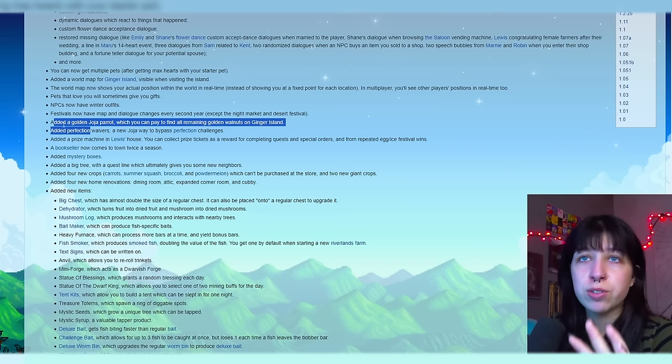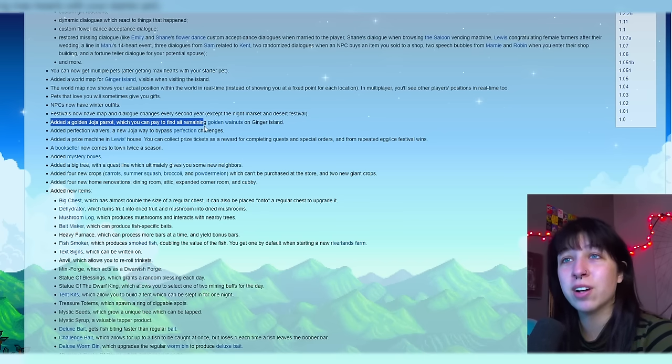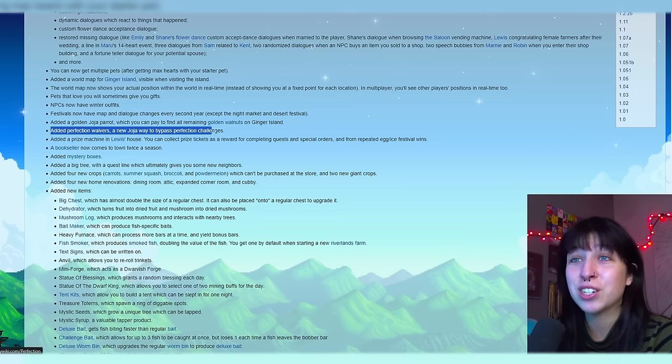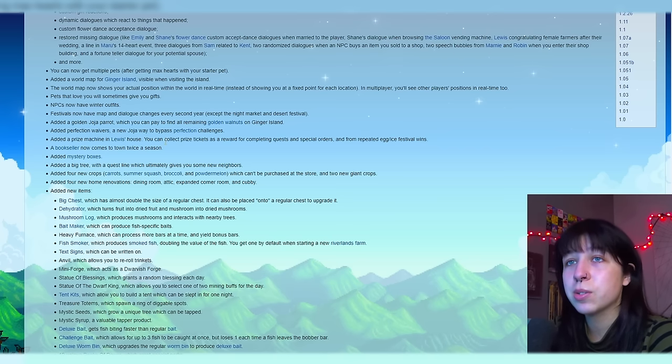These next couple ones are for Joja runs. We now have an added golden Joja parrot, which you can pay to find all of the remaining golden walnuts on Ginger Island. Added perfection waivers — a new Joja way to bypass perfection challenges. We can literally pay to win with Joja. That's insane. Added a prize machine in Louis' house — you can collect prize tickets as a reward for completing quests and special orders, and from repeated egg or ice festival wins.